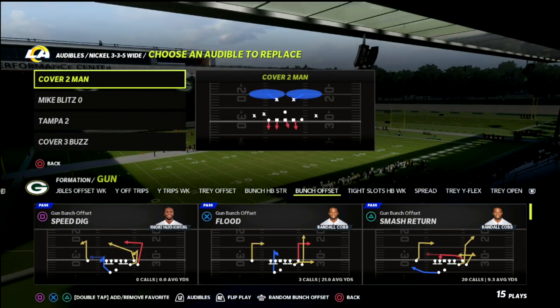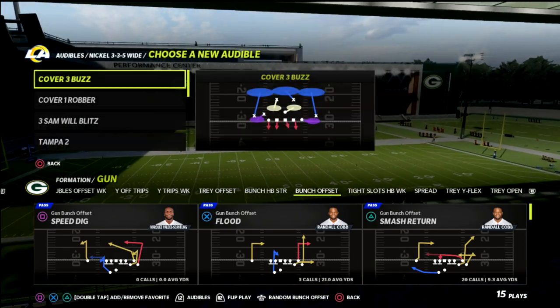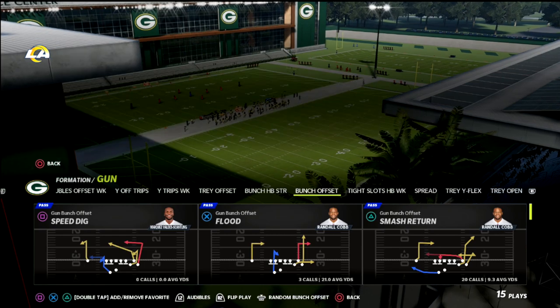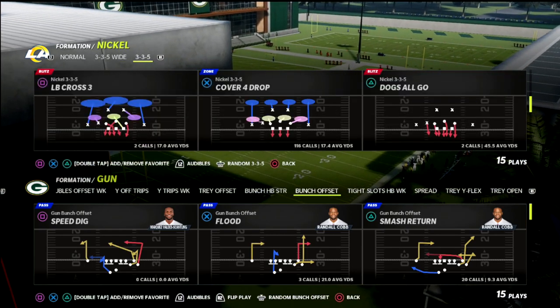We're going to illustrate this using Jalen Ramsey, who has One Step Ahead, and run him against a route tech receiver — Davante Adams. I'm also going to complete this with a coverage scheme out of Cover One Robber and the Nickel 3-3-5 Wide.